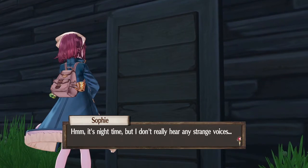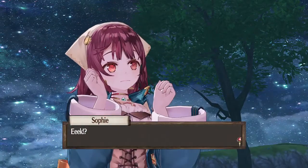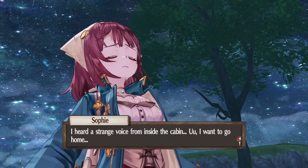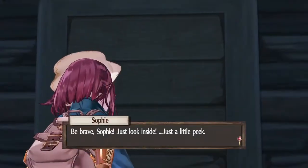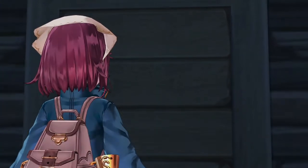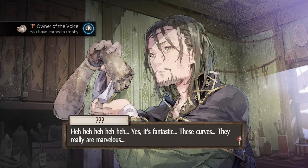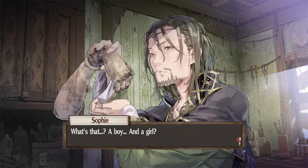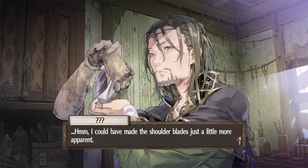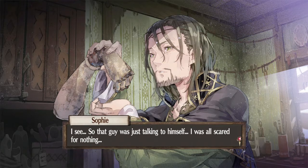So there's supposed to be something going on here, and it is nighttime so that should work. It's supposed to be investigating the cabin at night. This isn't the right cabin — it's got to be the one over here. This is the place Meister Horst was talking about. It's nighttime, but I don't really hear any strange voices. I heard it — I really heard it just now. I heard a strange voice from inside the cabin. I want to go home, but I need to complete the request. I can't just leave without checking. Be brave Sophie, just look inside — just a little peek. Yes, it's fantastic, these curves — they really are marvelous. What's that? A boy and a girl? I could have made the shoulder blades just a little more apparent. Oh no, they're dolls. Well, I need to hurry and complete them. I see, so that guy was just talking to himself — I was all scared for nothing.